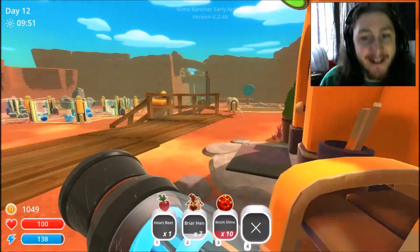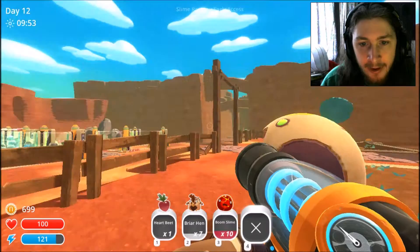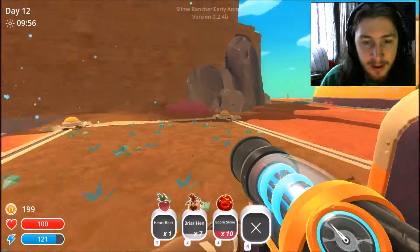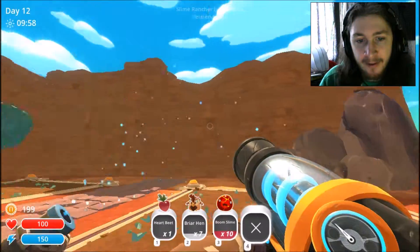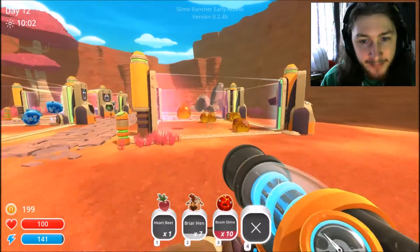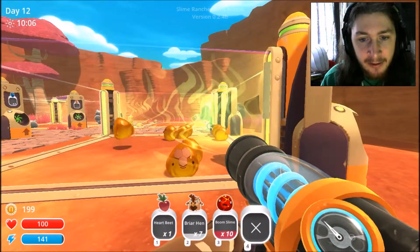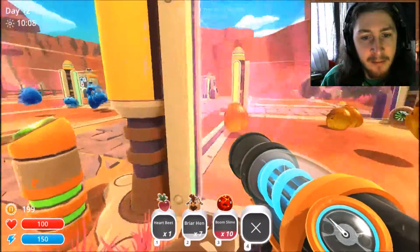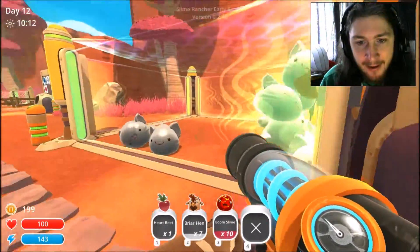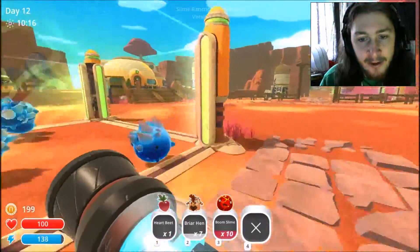Oh yeah, that's plenty. Let's see — nutrients, max crops, and sprinkler. So pretty much maximum amount of crops, twice as fast. According to the Slimepedia, these guys take mint mangoes, these guys take heartbeats, these guys take stony hens — which I'm still working on. So regular hens for the time being.